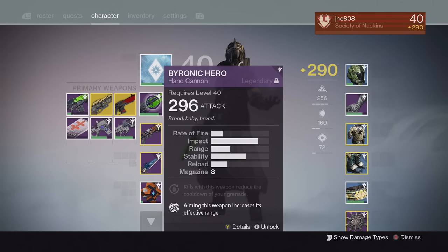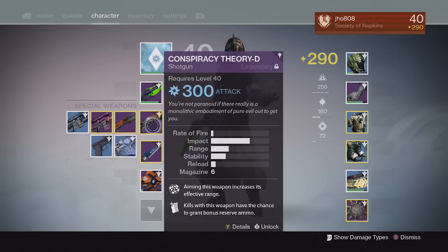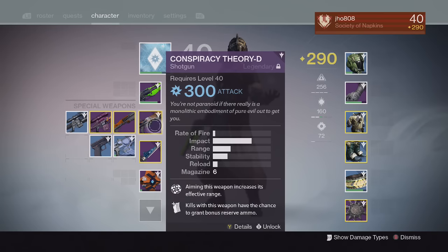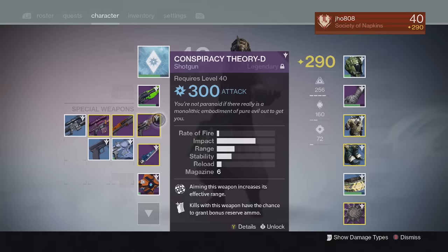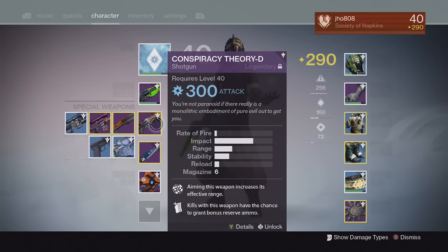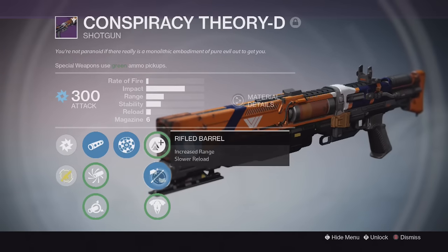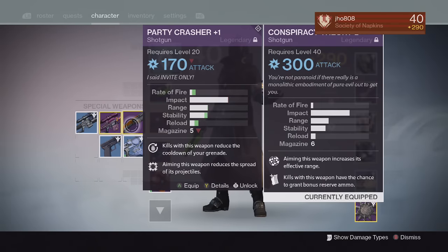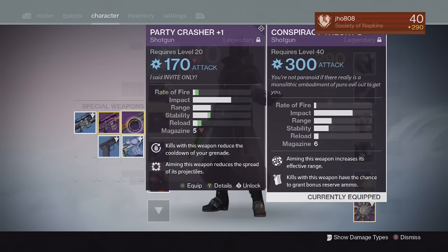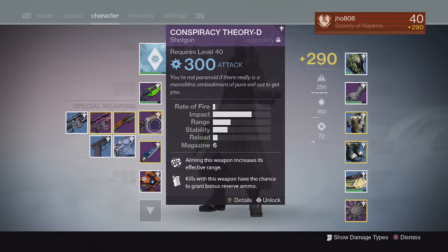It's probably the best primary that I have at the moment because all my other primaries are around 270–280. For my special right now, I have a shotgun I received as the reward for completing a quest chain — completing five vanguard strikes and then five heroic strikes in the playlist. You can also choose a fusion rifle; they're both at 300 attack. I ended up choosing the shotgun. It has Performance Bonus, Rangefinder, and Rifled Barrel to max out its range. I might even use it in Crucible, especially when Iron Banner and Trials of Osiris start, because attack values start to matter again.